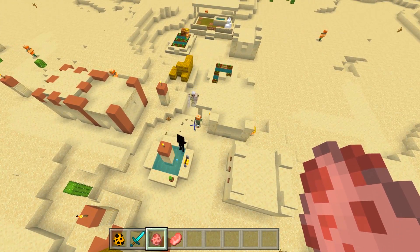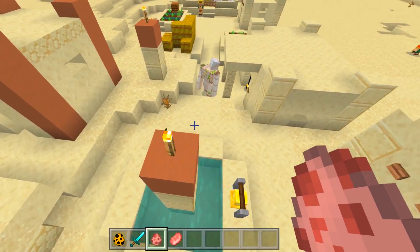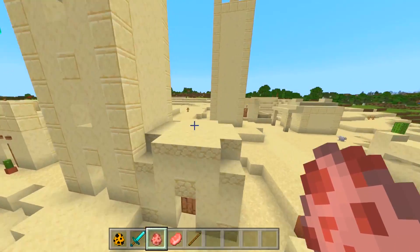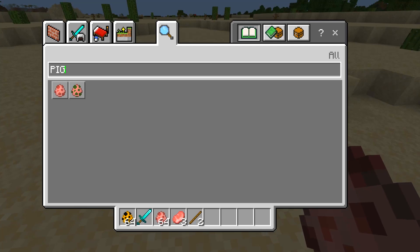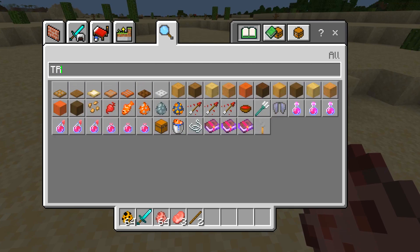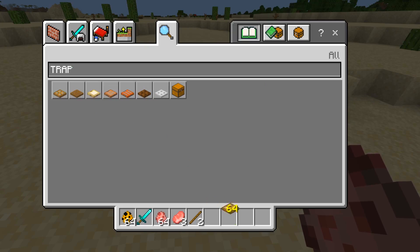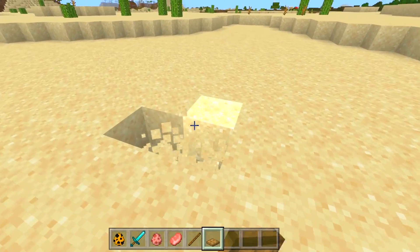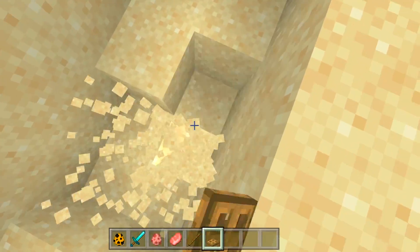The iron golem is definitely trying but I don't think it can do much. Anyways, we need to do something similar to the Pennywise trap. What you're going to need is some trapdoors. When you're building a trap you want some trapdoors — that's what the trapdoor is for.